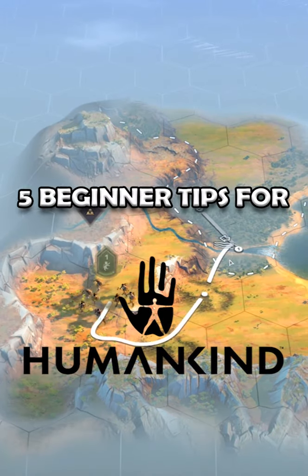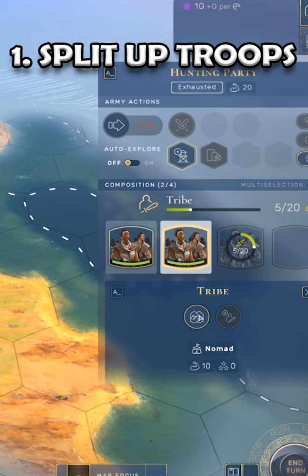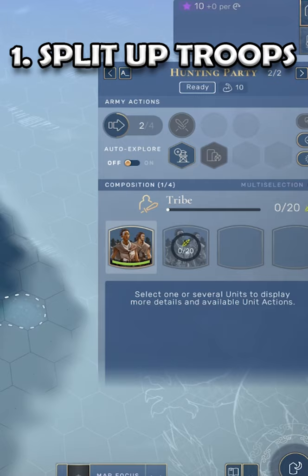5 Tips for Starting Out in Humankind. When you begin, make sure to split up your troops as much as possible so you can maximise your resource collection. You can do this with the transfer button.